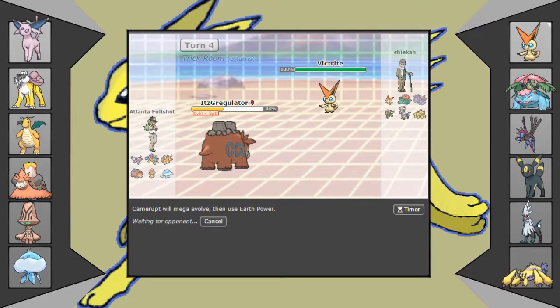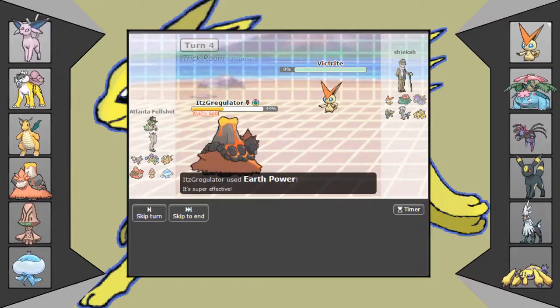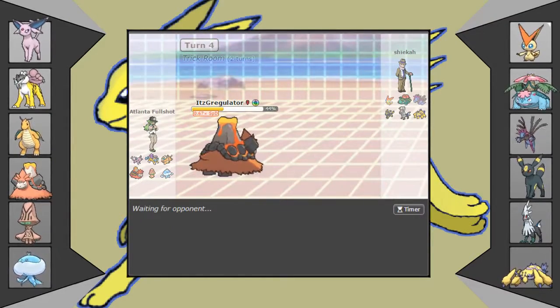I think he has to just stack Victini, then go into Galvantula or something. Victini is gone, turn 4. Good shit, Mega Camel. Good shit, my dude. He goes into Umbreon. What does Umbreon do against me?